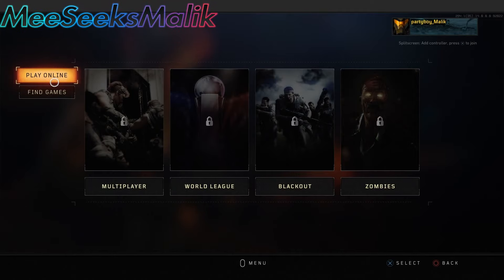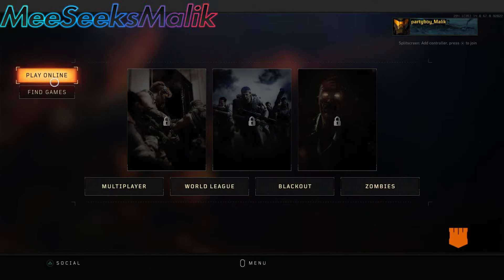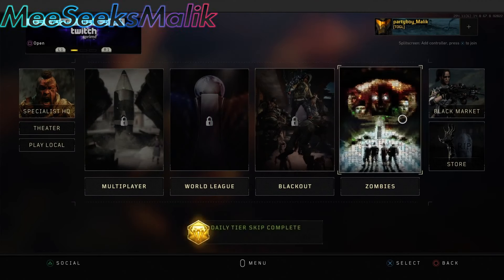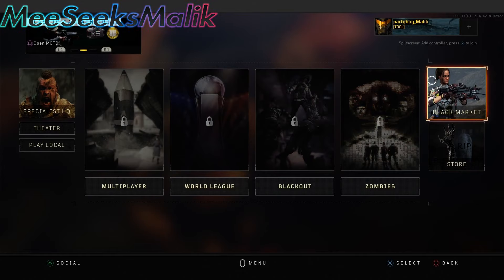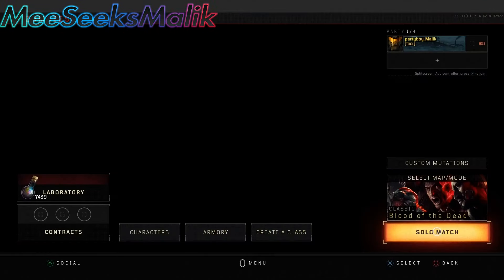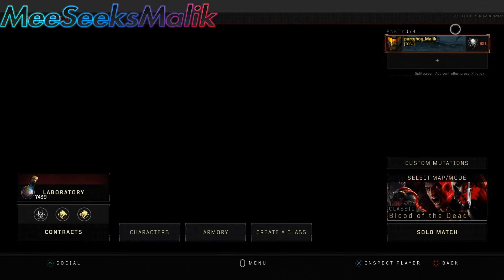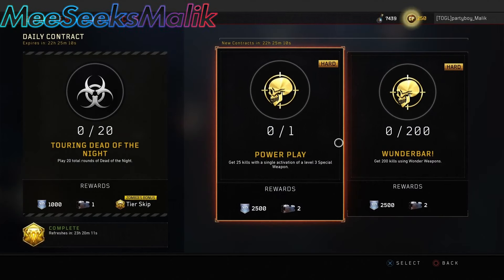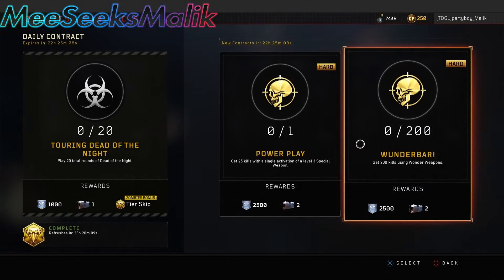Yeah, it's pretty easy to do and pretty simple to follow. But once you do have that done, do not sign in with your other account — do not sign in with the main account at all. Now just leave your account that you want the contracts to be on — the contracts that you want duplicated — leave that on. You'll know you did it right when you go into the black market and it does this — glitched out. Go ahead into Zombies, Multiplayer, Blackout, and make sure that you do have the contracts. Here's my level, and here are the contracts that I want to continue to do over and over.